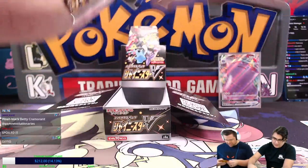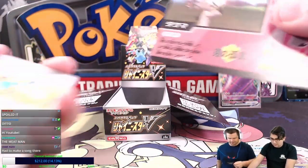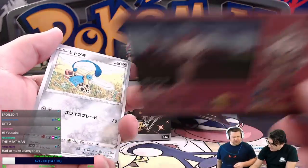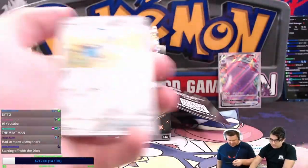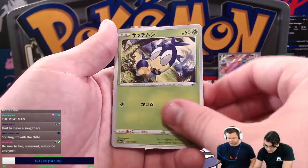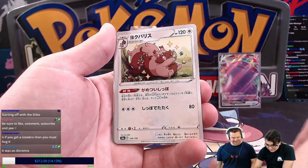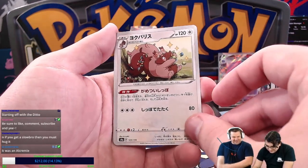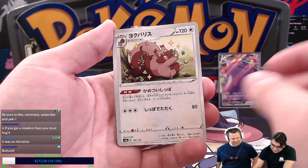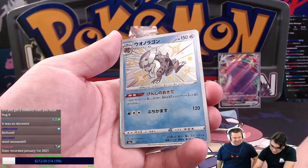Keep an eye out because some of the shinies can elude you a little bit. I had an Alcremie — one of them eluded me for a second. All right, we got ourselves the next pack. Blipbug, Haunter — there's one. We got a Shiny there.